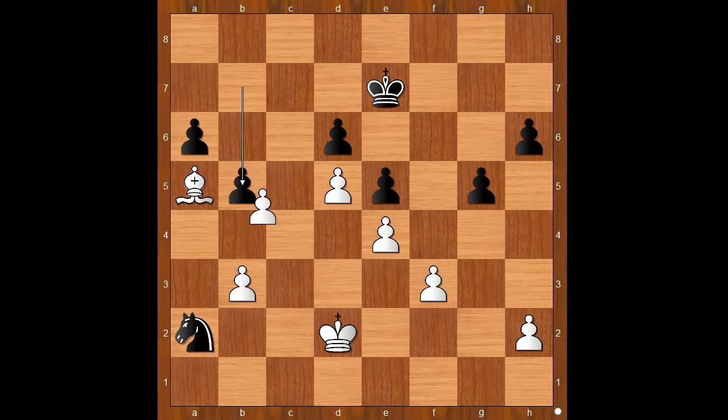b5, c takes on b5, a takes on b5. White played a move and black resigned — the move is b4. Black resigned.